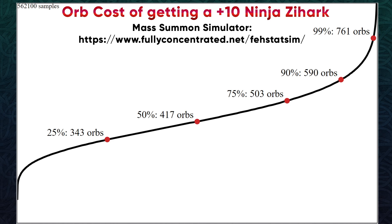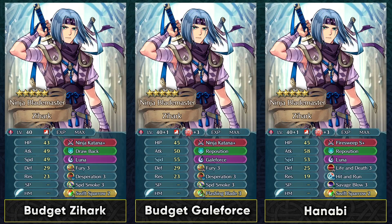For the cost of plus 10 merging him, if you're a Zeehark fan then about 500 orbs is going to be enough most of the time since he's a 4-star focus unit. For budget builds, Fury and Desperation is the classic budget option for quad attacking — you can fire off 4 hits with his Ninja Katana once in Desperation range. You could also use a budget Gale Force build with Flashing Blade, and a plus speed IV helps a lot. Fire Sweep Sword is also a budget option that can work nicely in Arena Assault, where you just poke units with Fire Sweep hits, weaken them, and take them out.